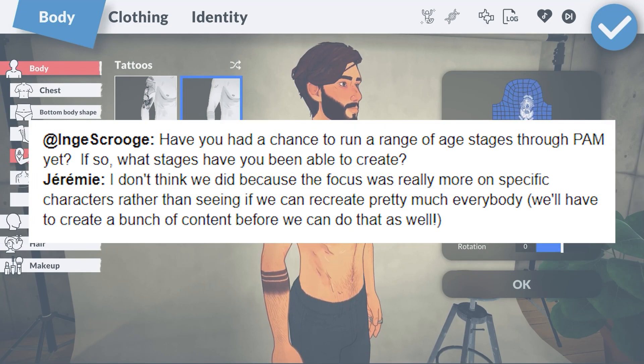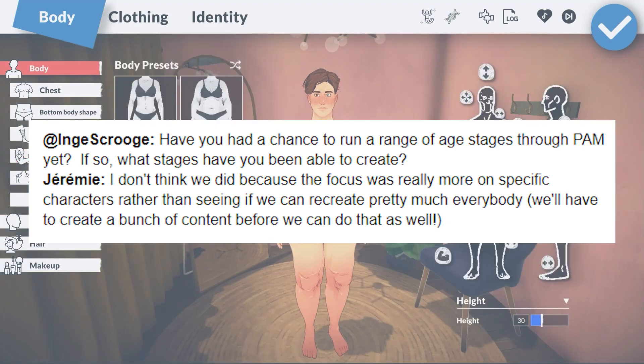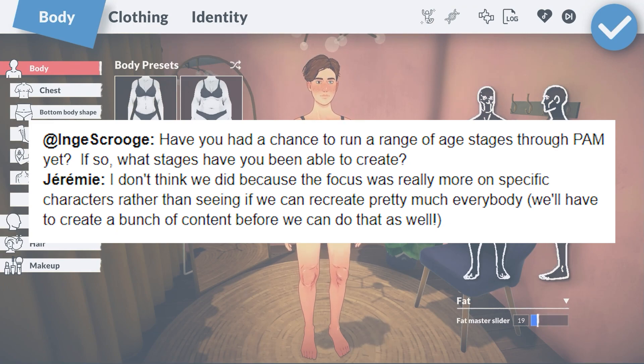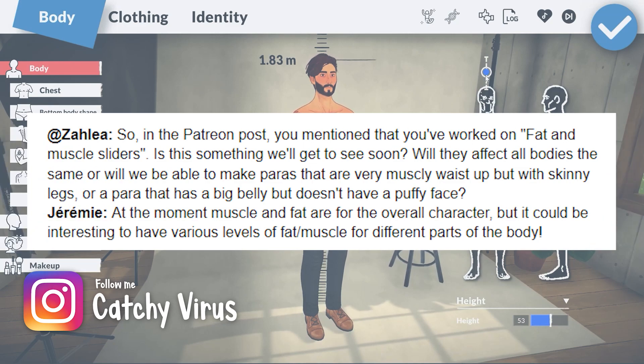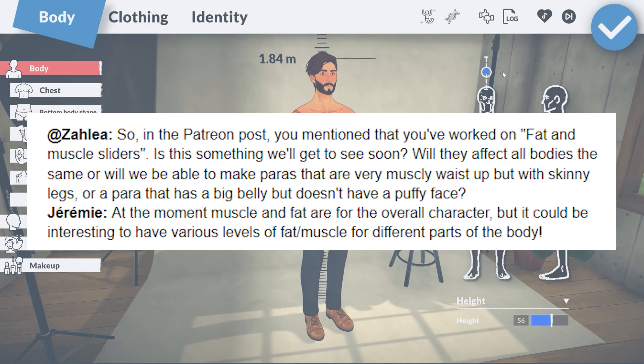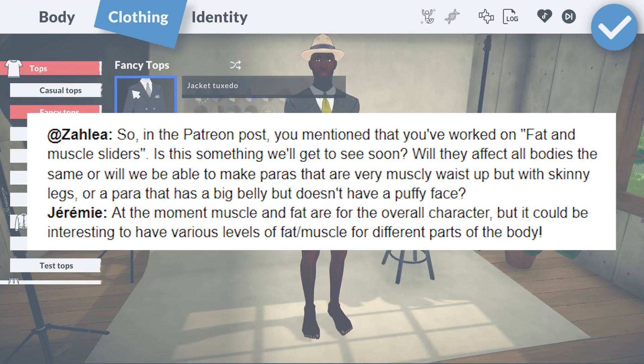The devs have yet to run a range of ages through Pam. This is because at this point they've been focused on creating characters. Despite wanting to see every single life stage, I'm totally happy that they've been focusing on character development. As of right now, the fat and muscle sliders are for the overall character — their whole body — though I do agree it would be interesting to have fat and muscle sliders for each portion of the body.